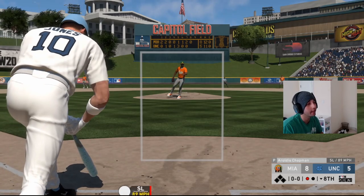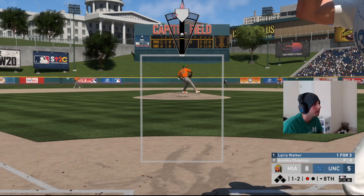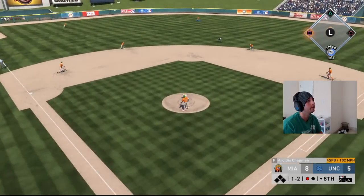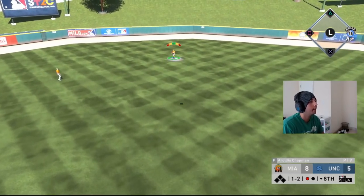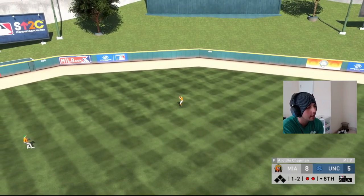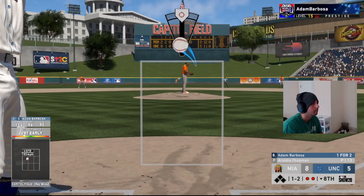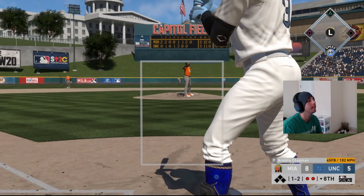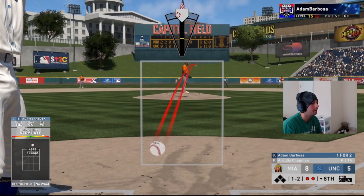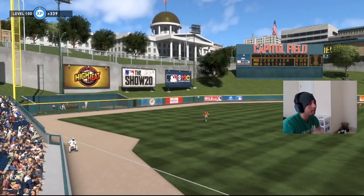Quick three outs — ain't no slouch pitcher. He tries a fastball down the middle — fly out to center field, two outs. His cap coming up — fastball, he's very late. Gets him swinging on the changeup way early. Good pitch right there.